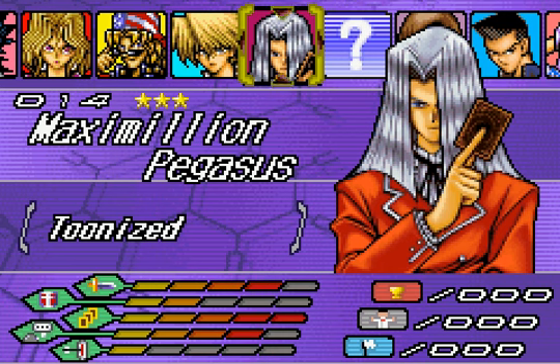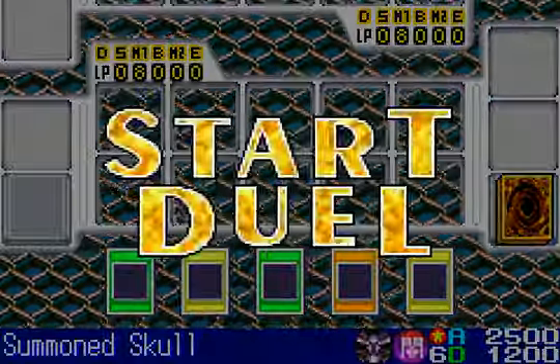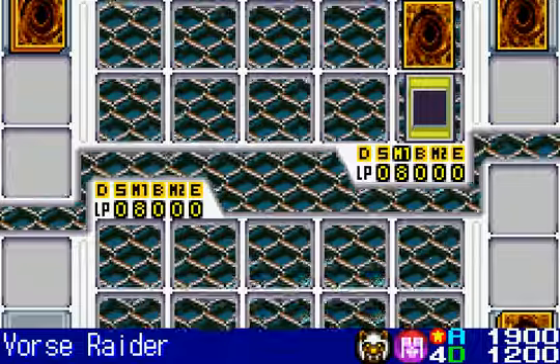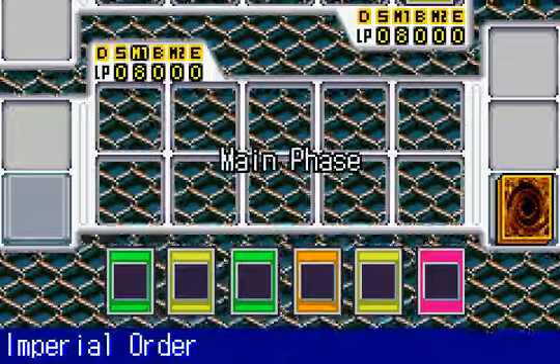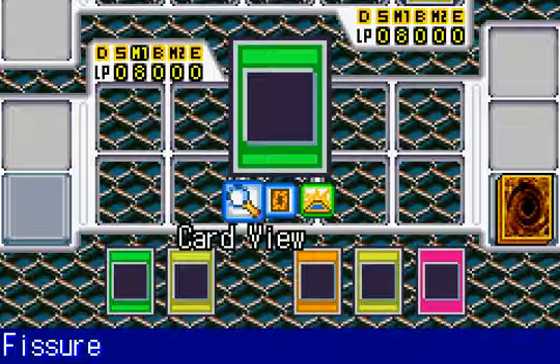Now for Maximilian Pegasus. He's got Attack of 4, Defense of 2, Strategy of 5, Intellect of 4, and Luck of 1. I see him as a very tough strategist. Not to mention, he has Toon World. Ooh, and Vorthraider — crap. I gotta hit this guy hard, which I can do with Fissure. I could probably use Monster Reborn to bring it back.